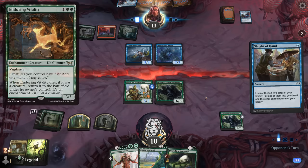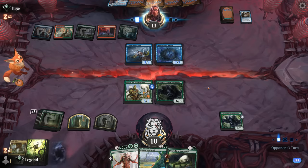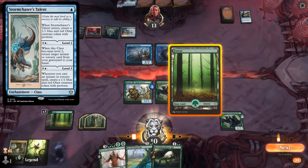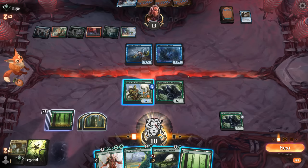Our opponent is likely playing Enduring Vitality, which lets them make a lot of mana in combination with Flood Caller to kind of storm off, but they haven't been able to assemble that combo yet. Once they find the Blue Talent, making an otter token, they can set up this loop. Opponent passes with their Bound Spell available, so if I overrun only one creature is going to connect — but it is still potentially presenting lethal, so it might be worth a try.